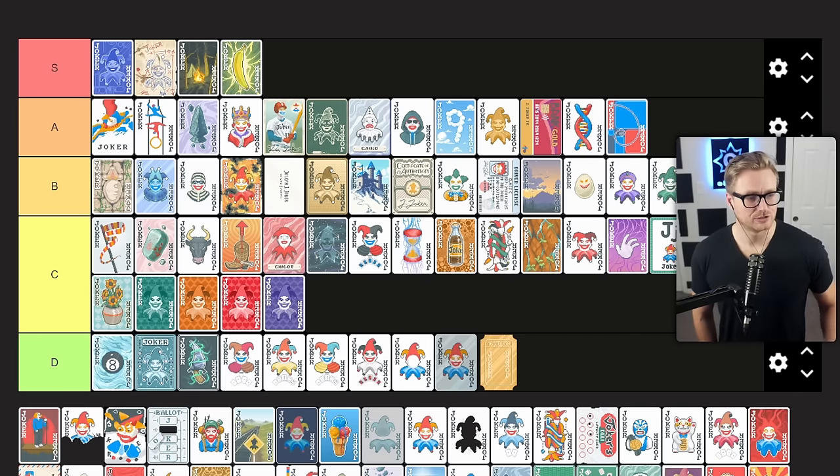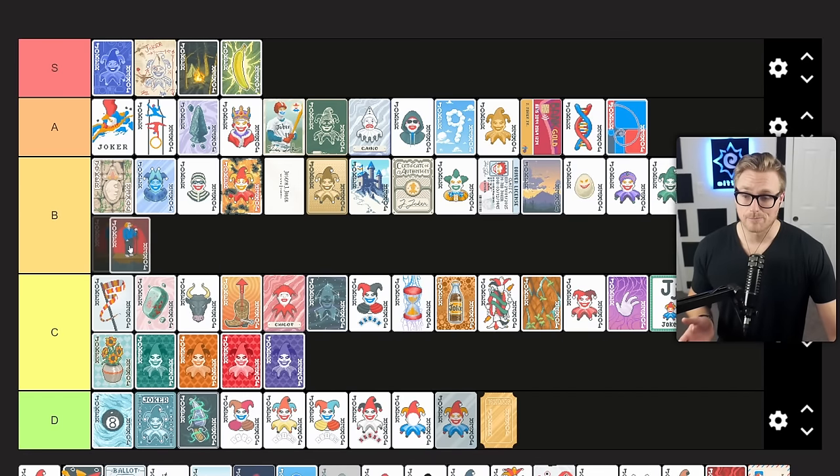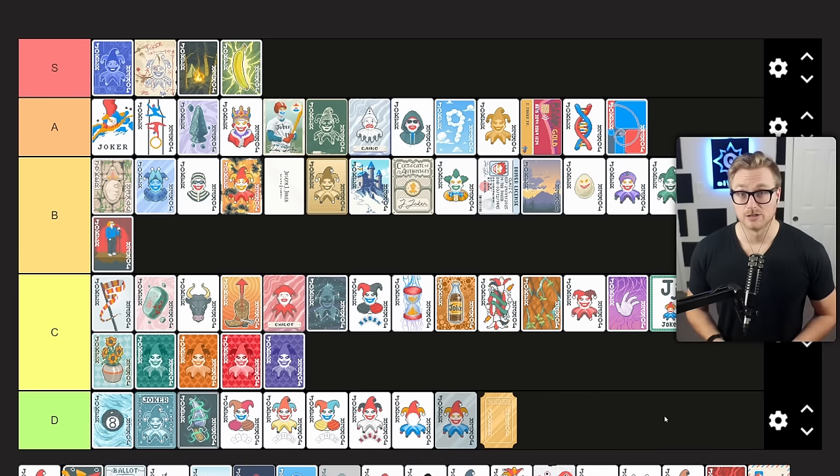Hack re-triggers each played 2, 3, 4, and 5. This requires those cards to be scored, so it doesn't fit into every deck. Obviously it has nutty synergy with Fibonacci, but not every deck has Fibonacci. If you have the right context, Hack can pop off, but it doesn't fit every circumstance — you can shape your deck around it if you find it early. Because it's uncommon, you don't always find it early, but it's a good joker when it works well. Another B tier joker for me.